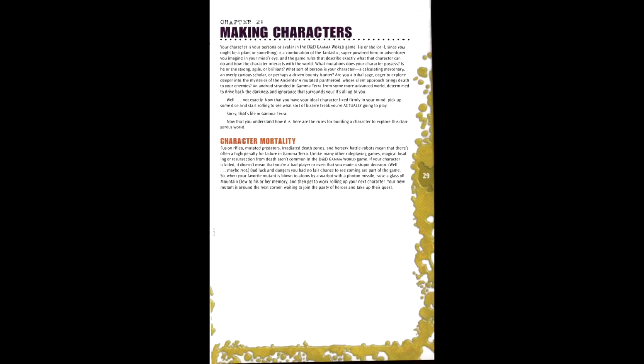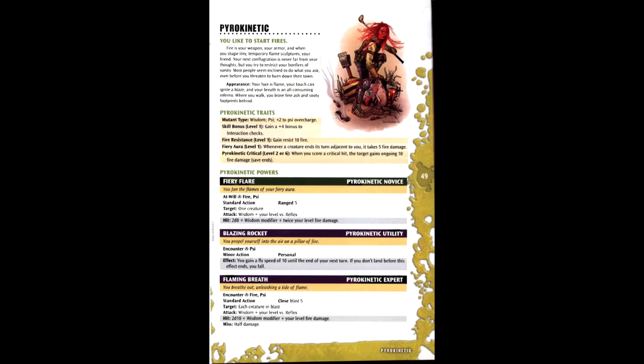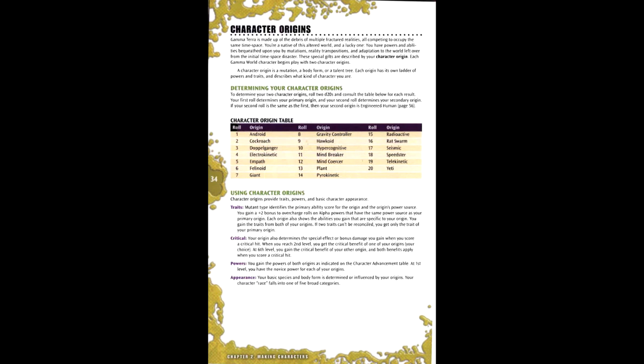In most games your character is one that the player has some concept and builds around in the character creation steps — this is not one of those games. We'll be exploring this with Jiro Yamada, approaching it with as little conceptualization as possible. First step is character origins, a package of advantages. Each grants a bonus to overcharge rolls on alpha powers that have a matching source, a critical bonus at higher levels, and a starting set of powers that is the equivalent of origin at-wills. In our case, we rolled an 8 and a 14 on the D20 rolls, so our primary is Gravity Controller and our secondary is Pyrokinetic. This grants us a +4 bonus to Athletics and Interaction, an immunity to falling damage, 10 fire resistance, adjacent enemies taking 5 fire damage when they end their turns within range, as well as two starting powers: Gravitational Pulse and Fiery Flare.